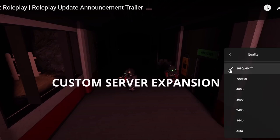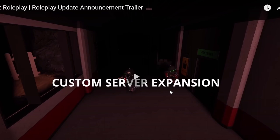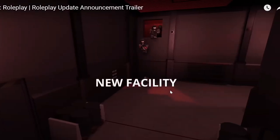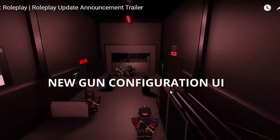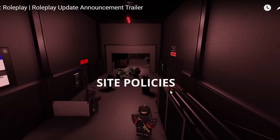This is going fast so let's slow the playback speed down to see it clearly. Custom server expansion, a new facility, a medical department with additions, a new recontainment method, CDC activities, an SCD clipboard, an Able saw tool — whatever that is — a new gun configuration UI which might be really good, and cosmetics. Also side policies.